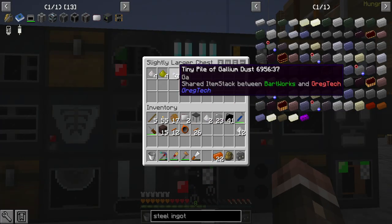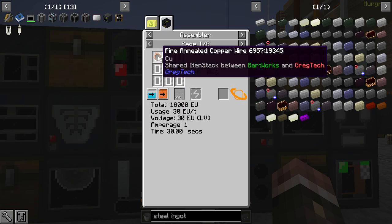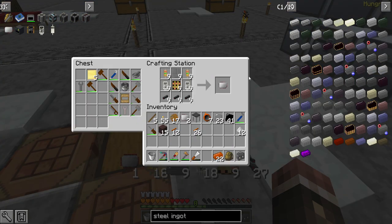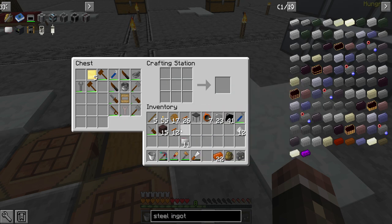I just need to finish one more craft — wow, I'm getting really lucky with these. We should be able to make some diodes, which is just fine copper and a little bit of glass. In the meantime, I've also finished my last terribly obnoxious craft of these LV circuits.